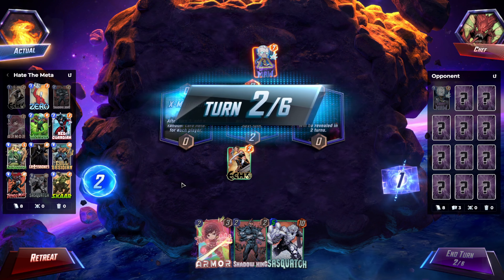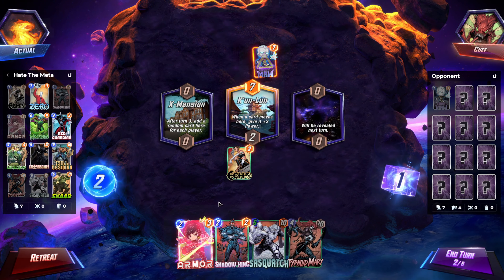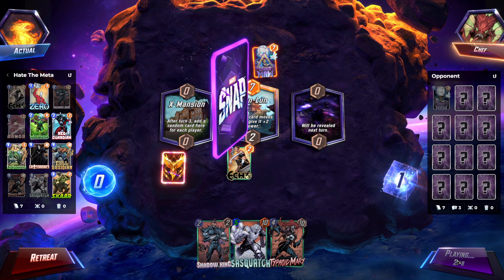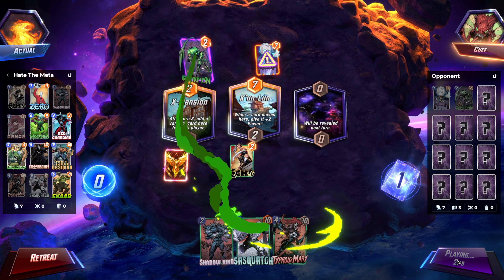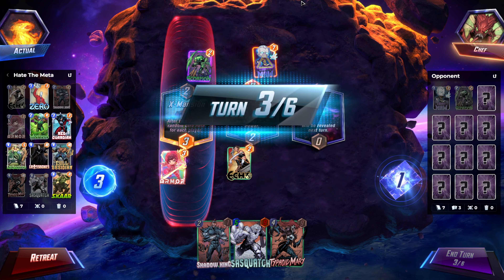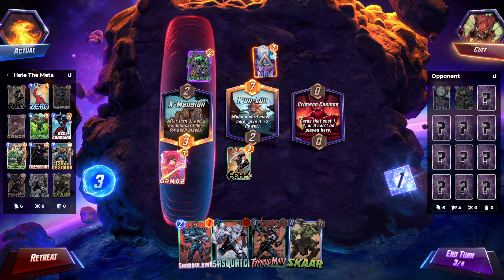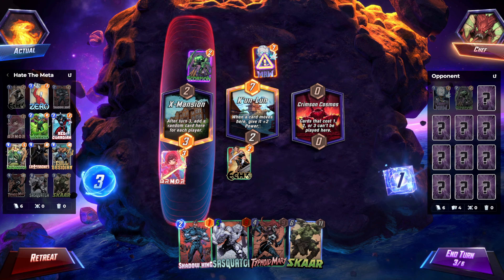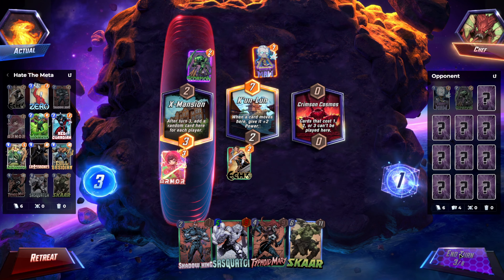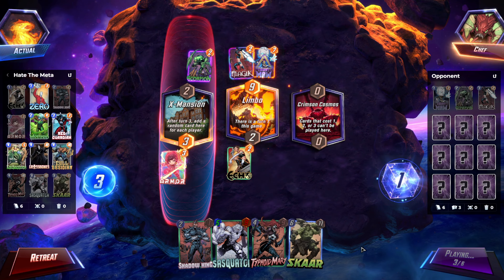The deck is basically play really big things and win the game. The idea is to get Scar to a 2 or 0 cost, and then you can play 21-ish points of power on the final turn. Problem being, the Scorpion just absolutely rolled us, so not great. But here we are.